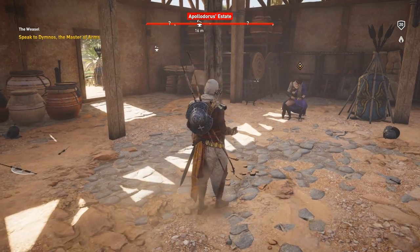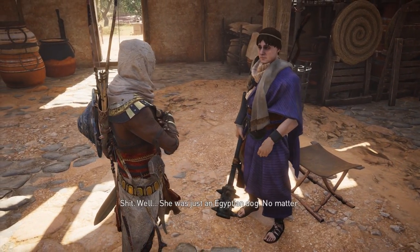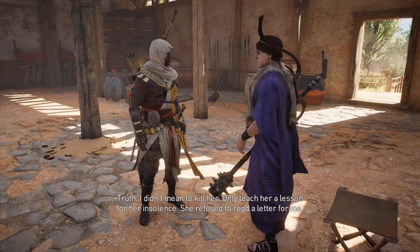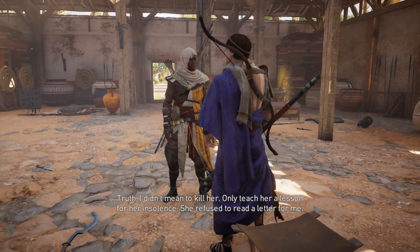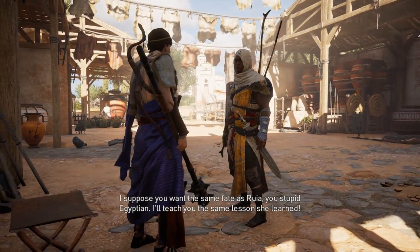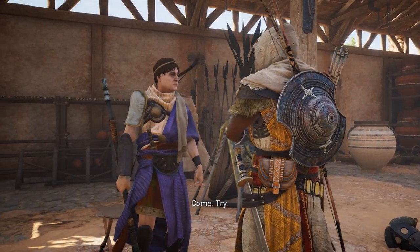Dimnos, I'm looking for Ruia. Why would I know where that peasant is? Perhaps because she has your badge. Shit. Well, she was just an Egyptian dog. No matter. Why did you do it? Truth? I didn't mean to kill her, only teach her a lesson for her insolence. She refused to read a letter for me. You must confess to Peleus. I suppose you want the same fate as Ruia. You stupid Egyptian. I'll teach you the same lesson she learned. Come. Try.